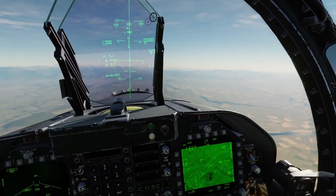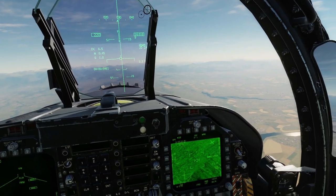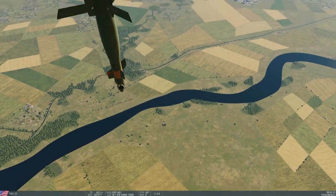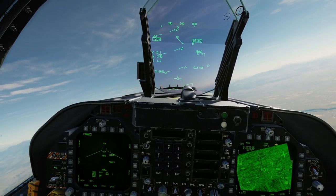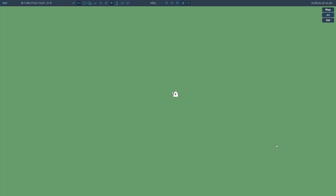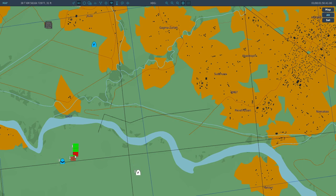RC has the bottom-right target, the JTAC has bottom-left, I've got the top. Bomb dropped, manual laze started — it's tracking mine, we can confirm it. Now I'm cutting my laser, turning it off completely. It switched — it switched to yours! Yes, really. So when it loses one laser it tries to re-acquire, finds another laser on the same PRF, and tracks that. How it decides between RC's or the JTAC's laser I don't know, but that's a very interesting result.